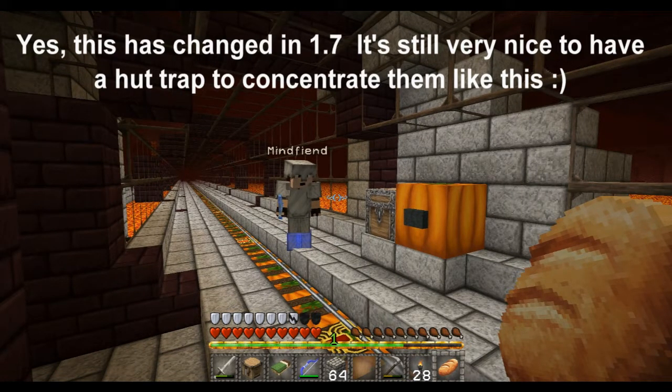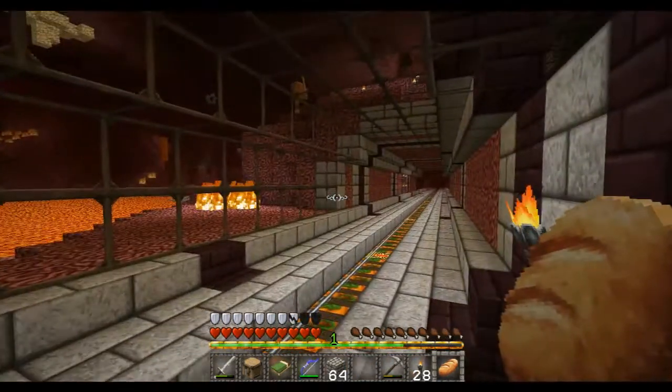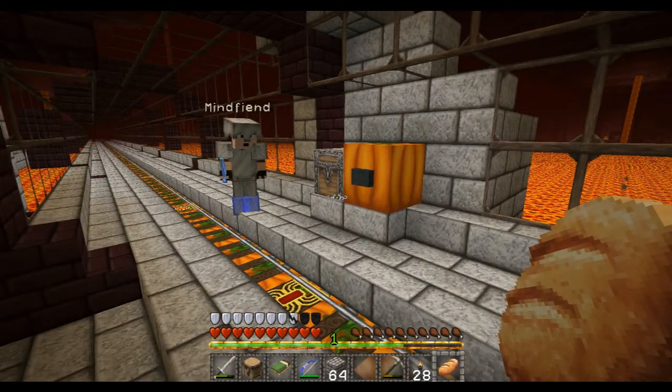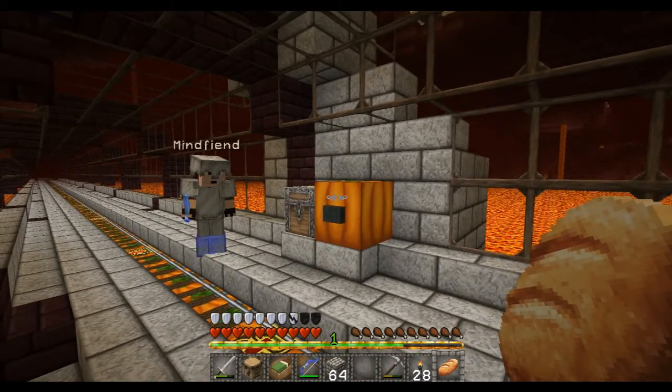Basically, within the whole size of the hut, you can just about squeeze two layers of spawning area into it. So it's a very, very small space that you can actually get witches in, but it's worth it, isn't it? Infinite redstone, glowstone, and all the other stuff that comes with them — bottles, sticks, spider's eyes. So we'll still only need you for the string.